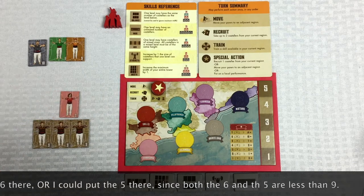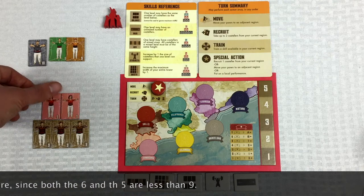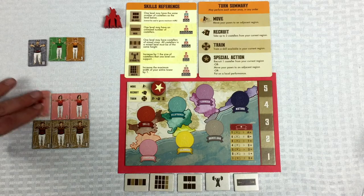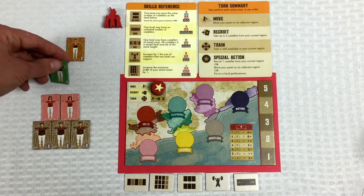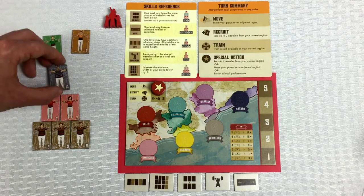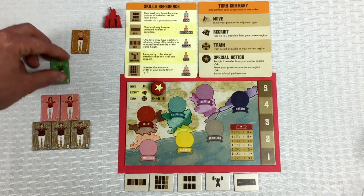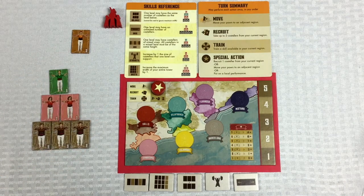The other rule we have to follow is for subsequent levels going up: the numbers on the Castellers have to be smaller than those underneath them, and you have to have a smaller number of Castellers. So looking at what the red player has — three nines, a ten, six, five, and a seven — the best we could do is put three nines at the bottom level, then put a seven on top. We haven't mixed numbers within a level, three is our maximum width, and the level above has a lower number and fewer people.